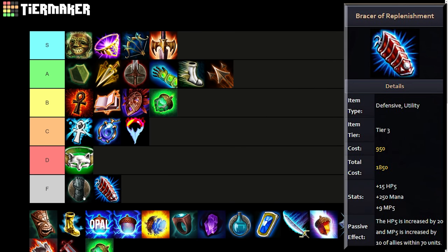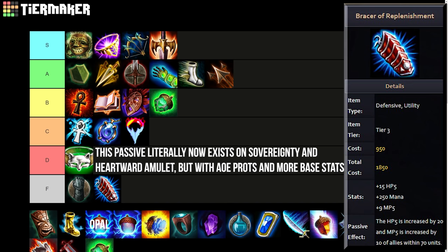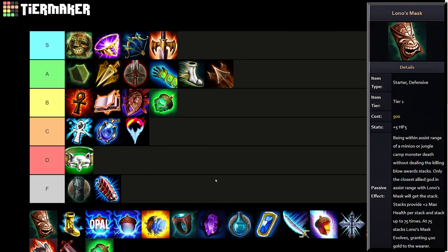Bracer of Replenishment goes straight to F tier — this might be the worst item on the entire list. I don't know why this even existed. It was cheap at 1850 gold, similar to original Gauntlet of Thebes, but the stats were 15 HP5, 250 mana, and 9 MP5, and the passive was just more HP5 and MP5 for all your allies. These stats are completely inconsequential — regen is nice but do you really care about extra regen and 250 mana in a team fight? This might be one of the worst items Smite has ever added.